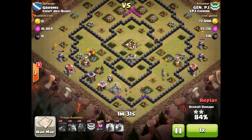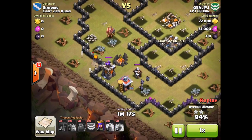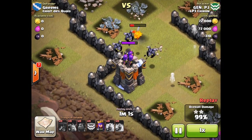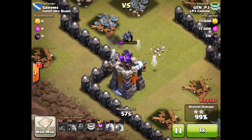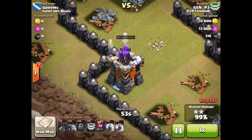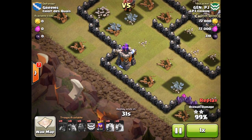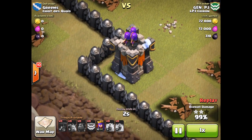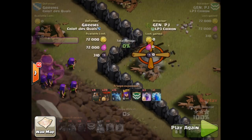We fast forward through the rest of this attack and get down to the point where there's only one structure left. General PJ takes a page out of Galadon's book and, for dramatic effect, sits and waits until the very last second, drops his queen, takes out that last archer tower, and completes the three-star victory.